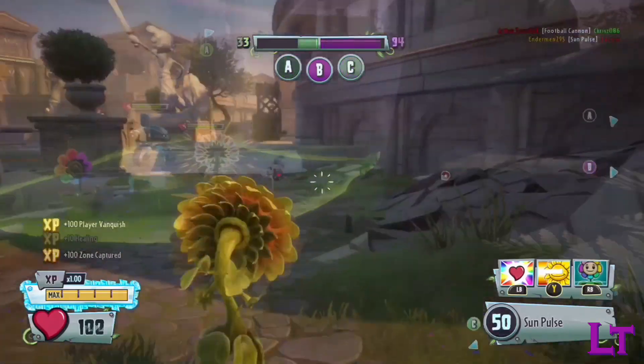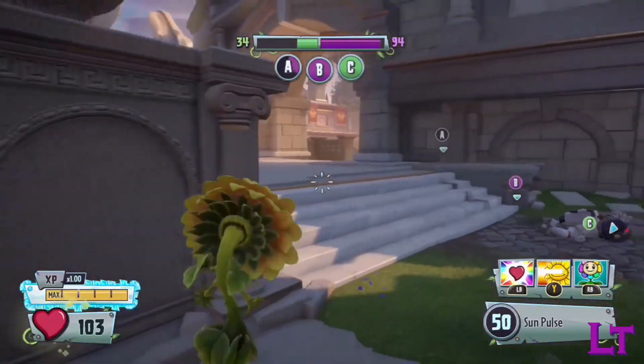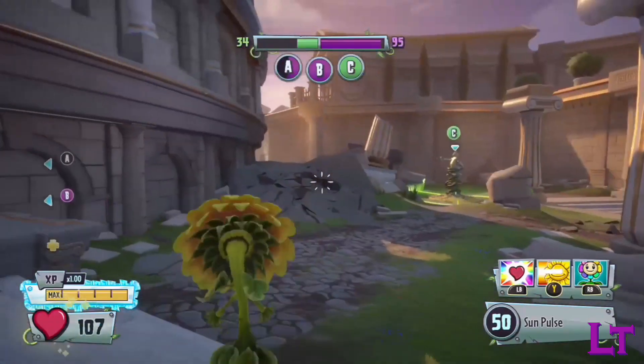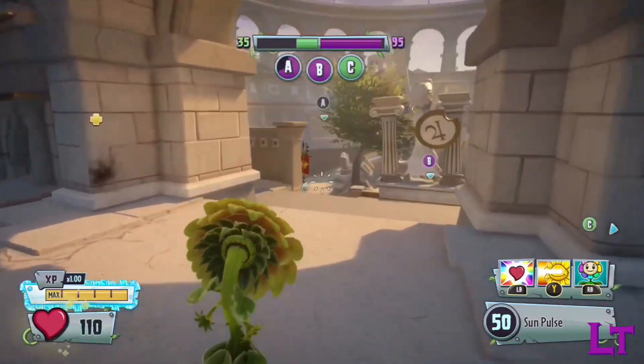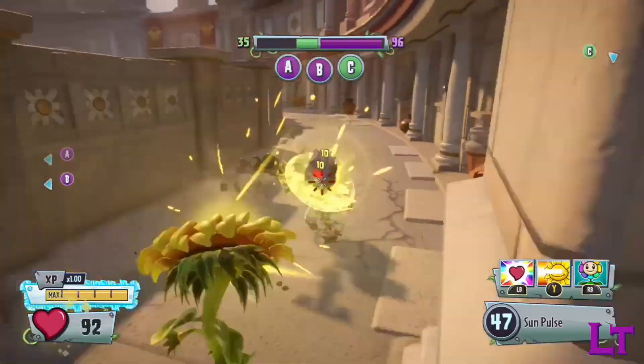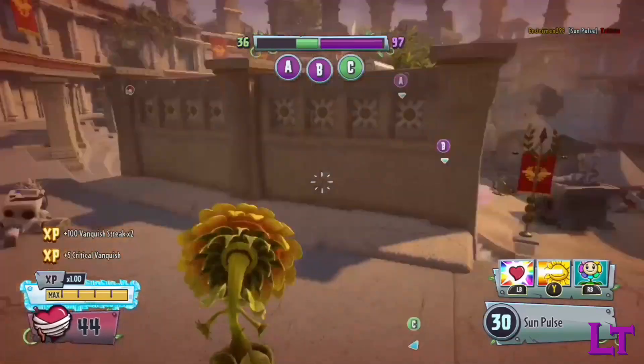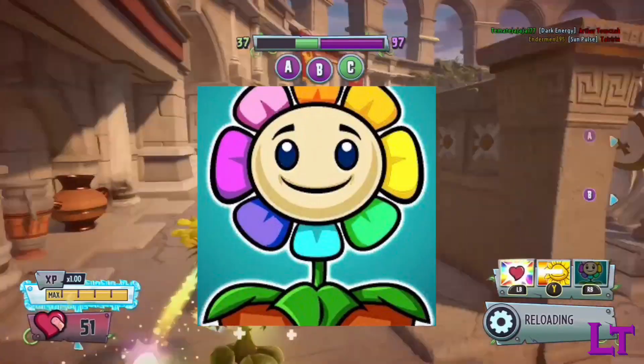So, with the comparisons out of the way, which is better at what? Well, if you're looking for a heal source that can grant you a burst of healing immediately upon placing it down, then the regular Heelflower is the go-to choice. If, however, you prefer a steady stream of healing that's reliable in most situations, then the Rainbow Heelflower is the go-to choice.